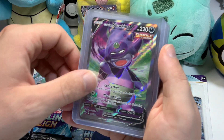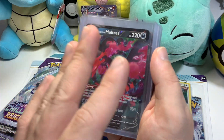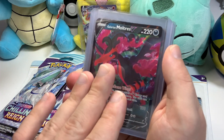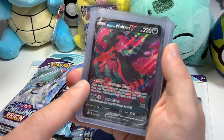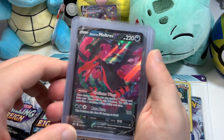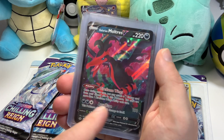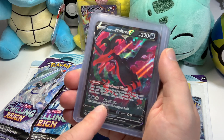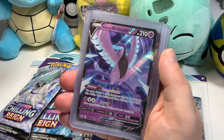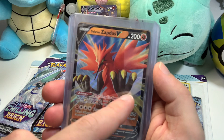The Galarian Moltres V — this is my first and only one. I have like five Articunos, five Zapdos, but this is my only Galarian Moltres. He has to be more rare — somebody let me know if Moltres is rarer than the other two birds. I was so ecstatic when we pulled this. Look at that — Dire Flame Wings ability lets you attach a fire energy from your discard pile once per turn. And Aurora Burn — this is beautiful. Then another Galarian Articuno and another Zapdos V.